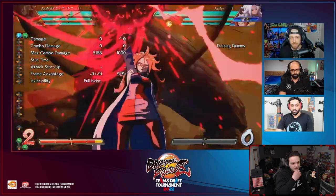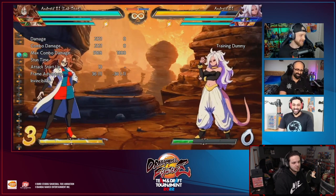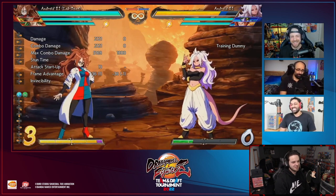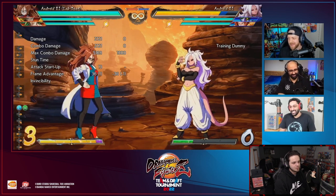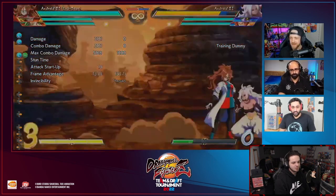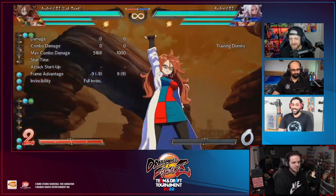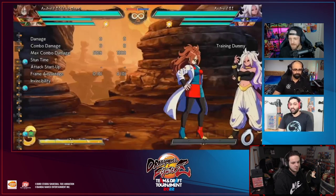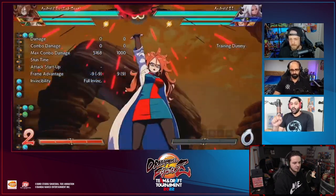Moving on to the supers now. Easy stuff, nice damage - little Easter eggs with 21 and 21. The level one super - I was interested in this one. You can combo after it. The air version has a specific hit stun so you can combo off it afterwards. The air quarter-circle-forward level one teleports behind the opponent and knocks them down. The ground version is generally better but it depends.